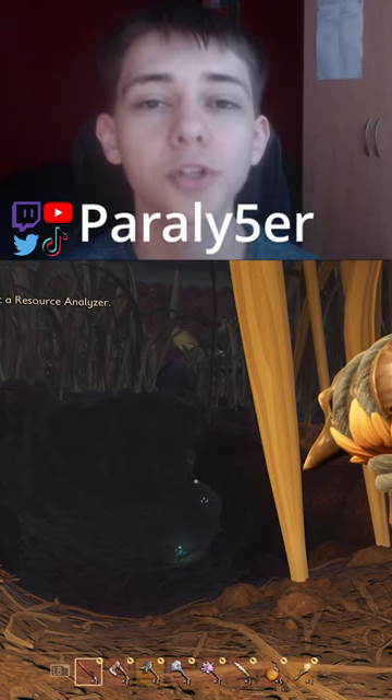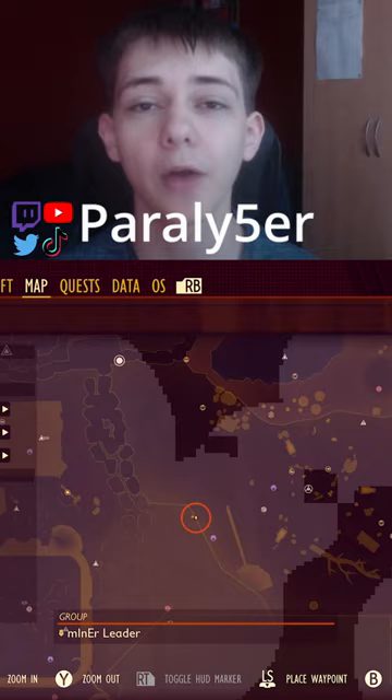Grounded Rad Stone of Toughness Guide number 3. As always, come to this area of the map right here. This one is inside of the haze. You will need a gas mask if you haven't plugged the haze yet.